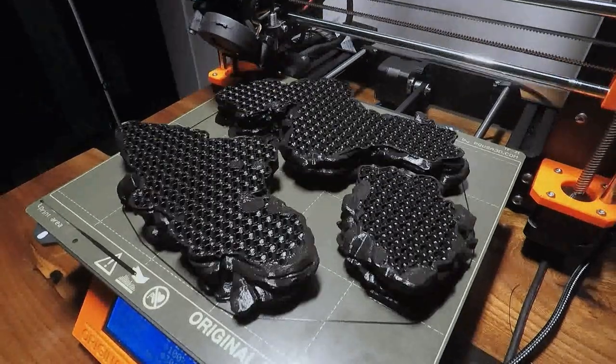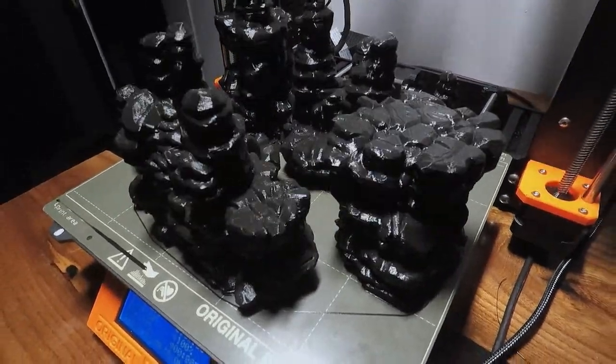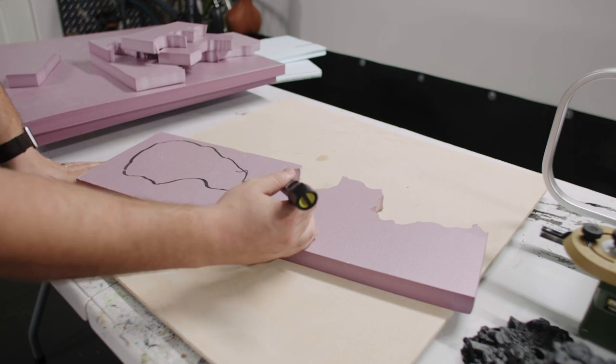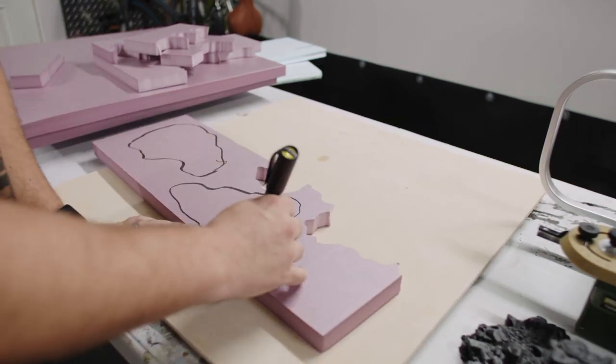We'll be shaping about half of this project out of foam, but I did manage to squeeze in a couple of 3D prints from Printable Scenery as well. I figured this could be a good opportunity to showcase the two strategies side by side and weigh the benefits of each against one another. But before we get to the 3D print stuff, we'll start by making some shapes out of polystyrene foam from the hardware store.